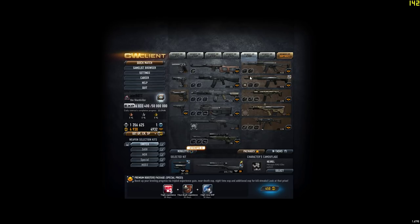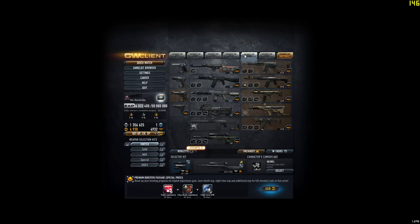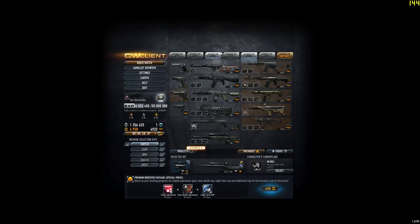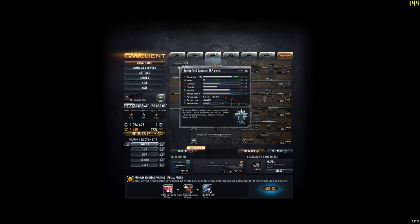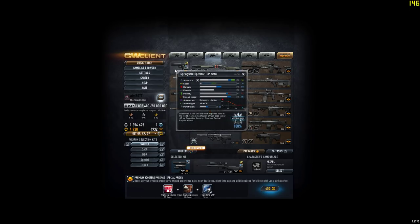But you can also use this with any other weapon. For example, pistols are also really nice, because once you do a long shot you just get more XP if you have pistol XP. And the pistols I like to most use this crosshair with are the Glock, the FN-57, Beretta, and of course my all-time favorite, Springfield — it's just an M1911, but whatever.